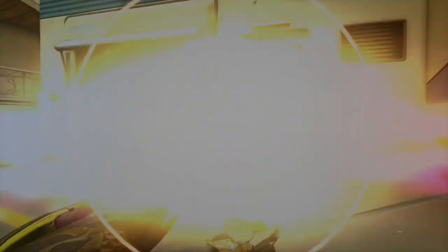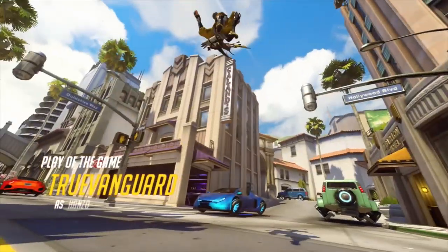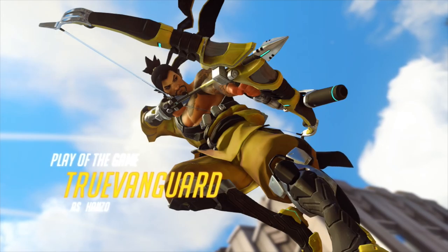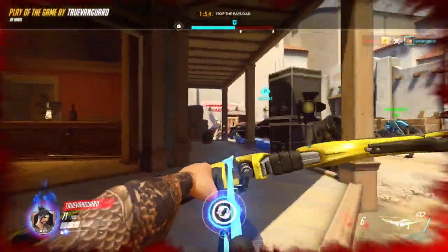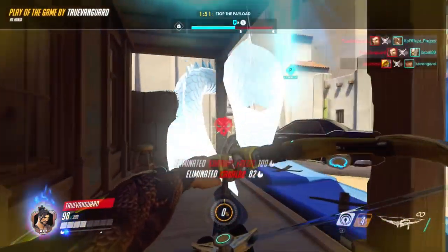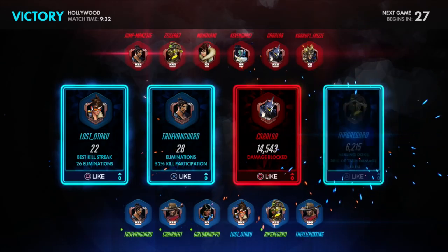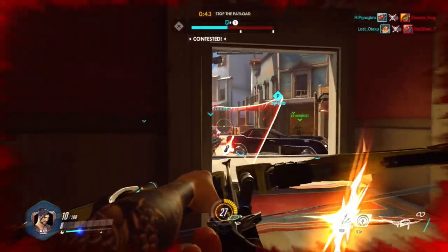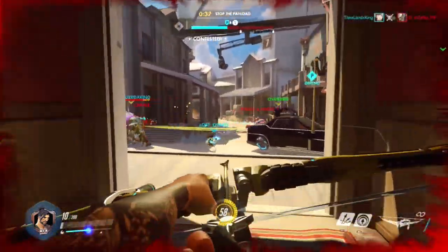Another thing about Scatter Arrow — a lot of people don't know this — you can actually angle it down at the feet right in front of your opponent so the arrows scatter upwards into them, doing a lot more damage than a standard arrow. In fact, you can one-hit kill some tank characters just by using Scatter Arrow at their feet, if enough of those projectiles actually hit. Keep that in mind — Scatter Arrow is super strong. Try putting it at the feet of someone charging you; it's a great last-ditch effort.